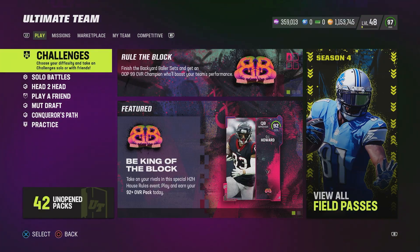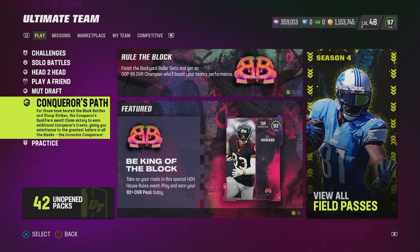No money spent gang, we in the building. What's shakin' y'all? Let's get this chicken, you heard? That's what we talking about. I want to talk about two different things. First thing I want to talk about is this Conqueror's Path — Conqueror's Crest. And I feel this is a money method. This is crazy. Let me show you.